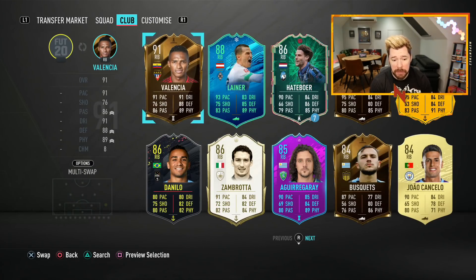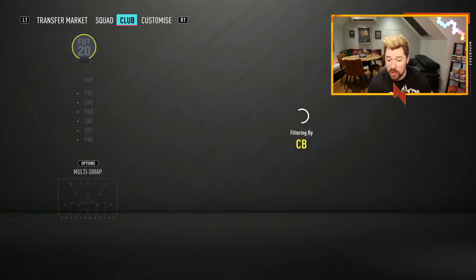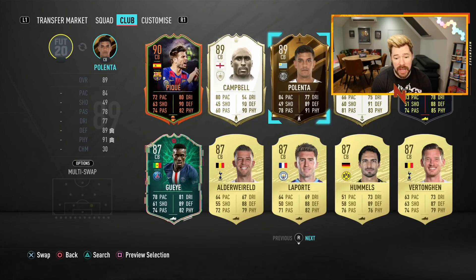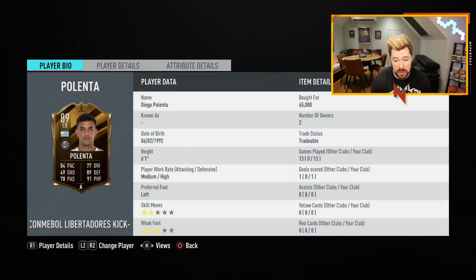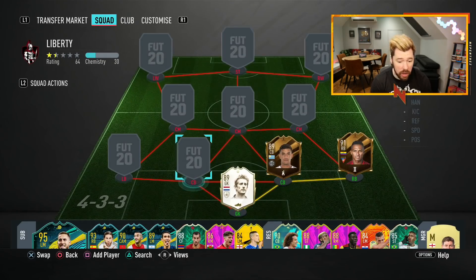There are some Copa Libertadores cards in here again — it's not the full squad like we had in the last round. We've got Antonio Valencia back in the squad and Polenta back in the squad. We've now played 13 games with him, and even though I've only played with him on seven chemistry, he is brilliant. His reactions, ball control and composure are super nice for a centre back. His passing and pace are great, and his defending and physicals are very nice too. I highly recommend him.